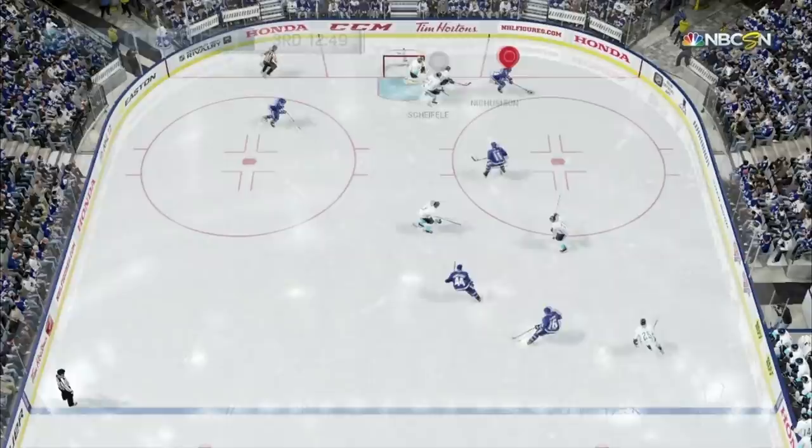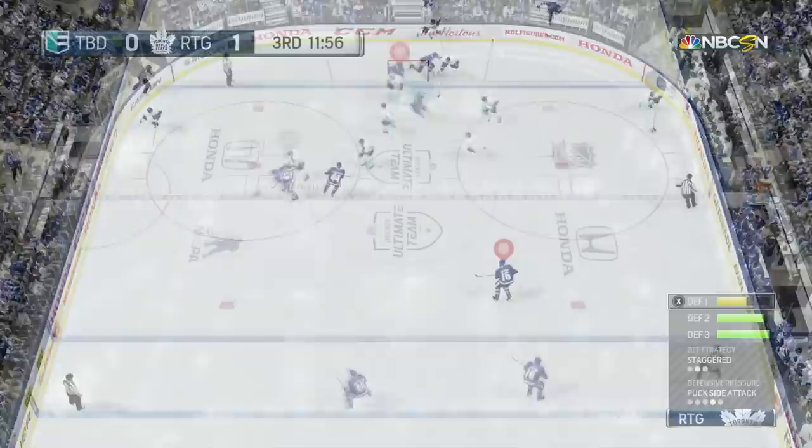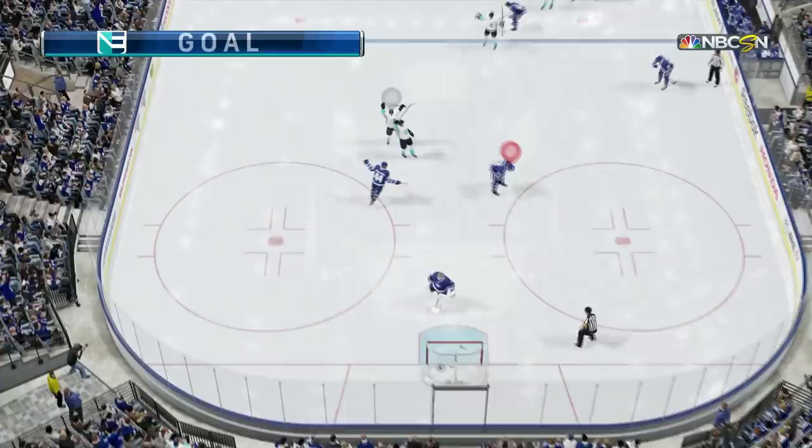Let's freeze frame this quickly. The smart play would be to send the puck across crease — that would be a for-sure goal — but we go right to Brian Boyle, and that sucks. We could have had a for-sure goal there but Brian Boyle either took the pass or there was miscommunication. He's going to come back though.